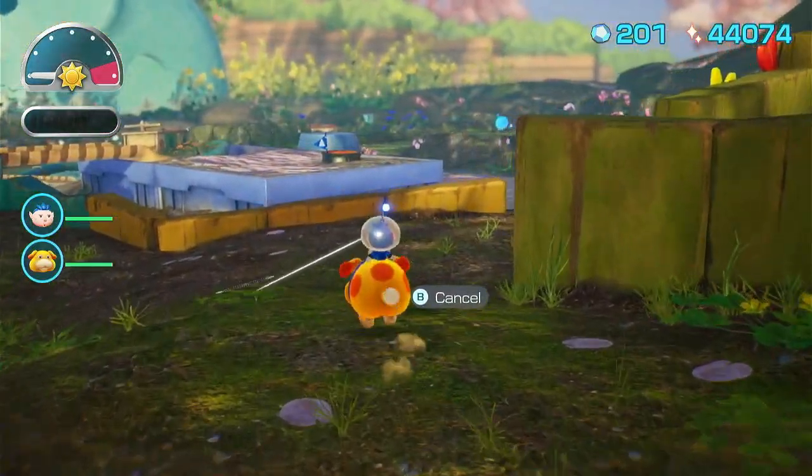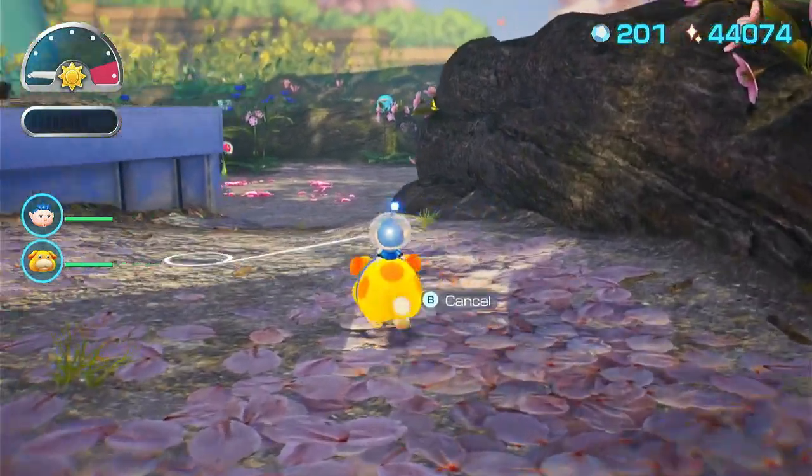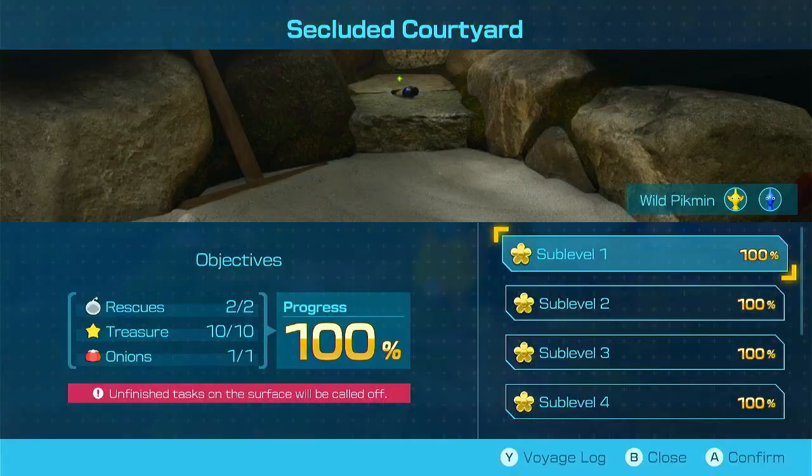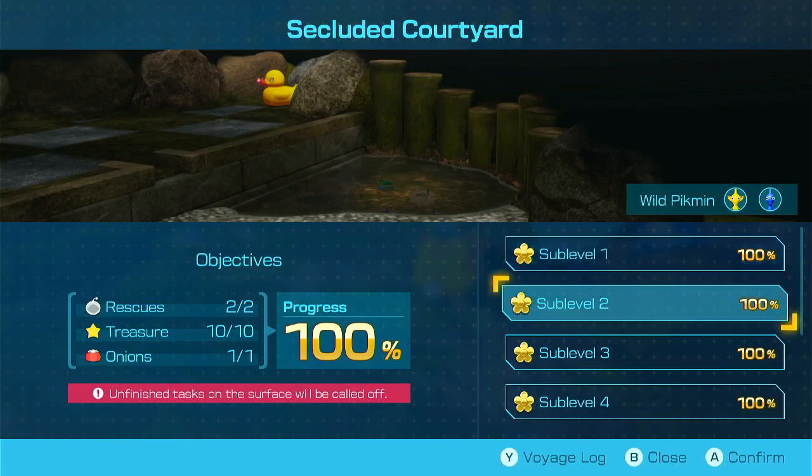It's nice having the go-here command — makes a lot of things a lot easier, especially when you've already cleared everything else in the area. I don't know what level I need to jump down to — I don't think sub-level one. I probably should just go through it just to make sure.